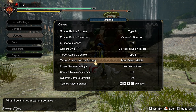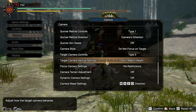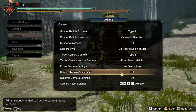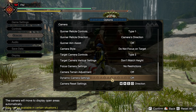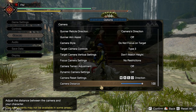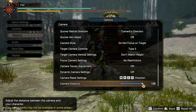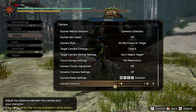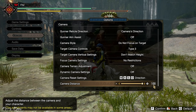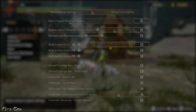Target Camera Vertical Settings I set to Don't Match Height. I also turn off No Restrictions and turn off Camera Dynamic Settings. Camera Distance I covered in my previous video — it should be at 100, because at 0 it doesn't make sense and at 100 you'll see a little bit more.